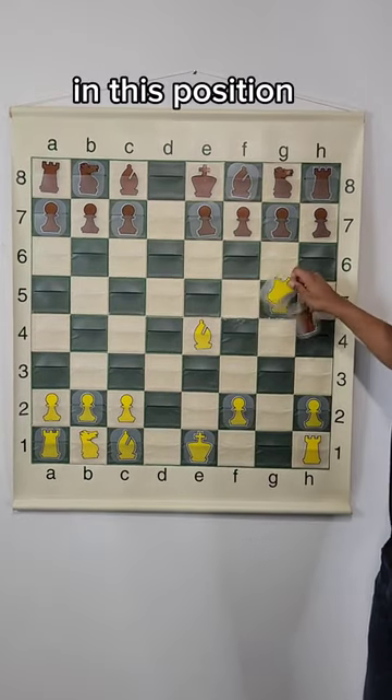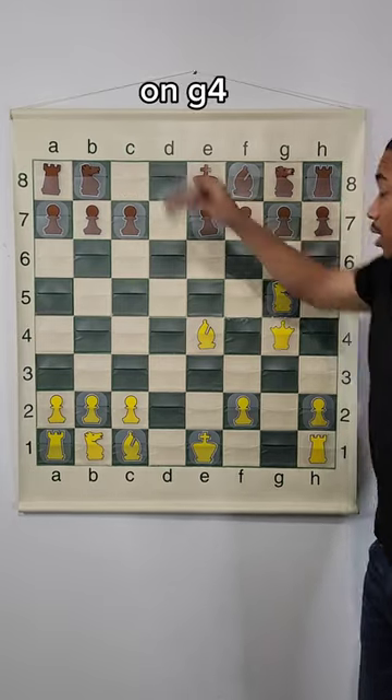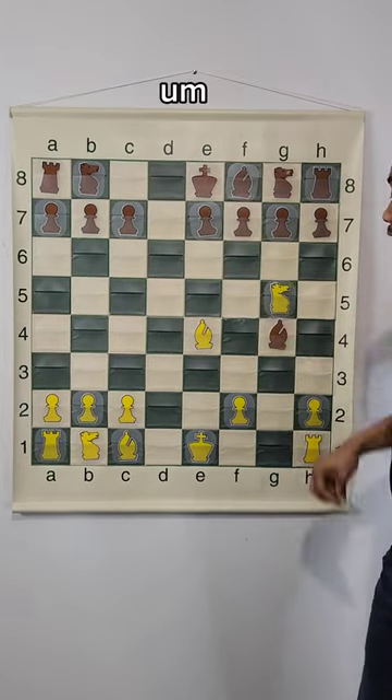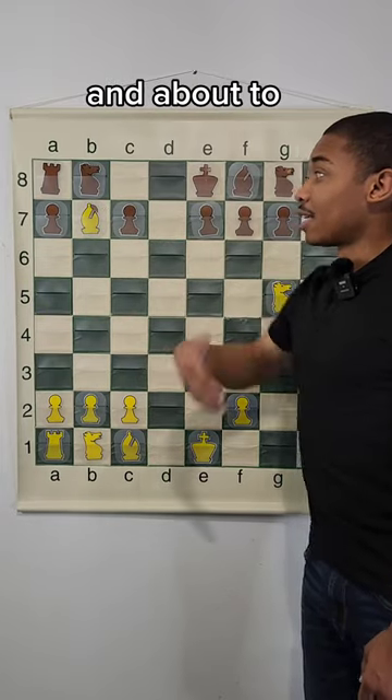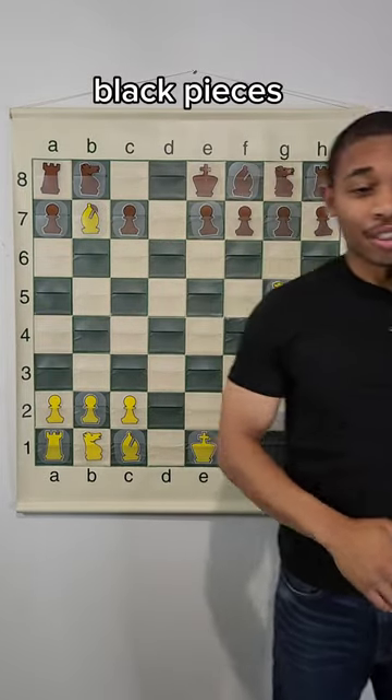After queen takes on g4, bishop takes on g4, and look what is undefended — bishop takes on b7, and we're about to capture the rook on a8. This is completely busted for the black pieces.